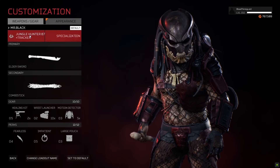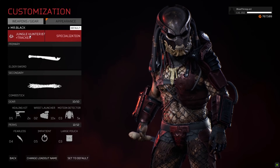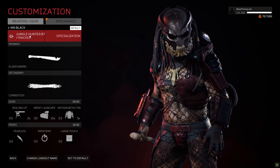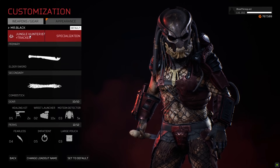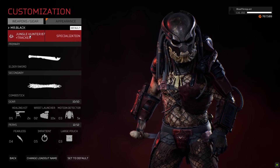We also have the Elder Sword and Combistick, Healing Kit, Wrist Launcher, and Motion Detector. Since he does have some type of Wrist Launcher in the movie — it shoots a Wrist Blade — we have the Wrist Launcher here so let's use that as well. Perks are Fearless, Impatient, and Large Pouch. I think that's a really good class overall and this should be a very fun one. Let's get into the video and play some Mr. Black in Predator Hunting Grounds.